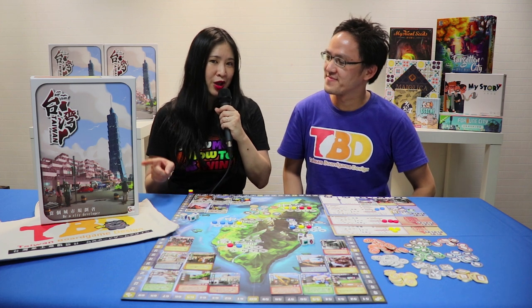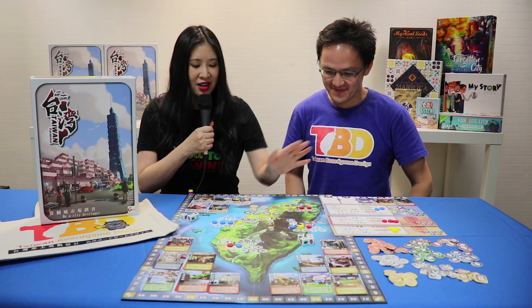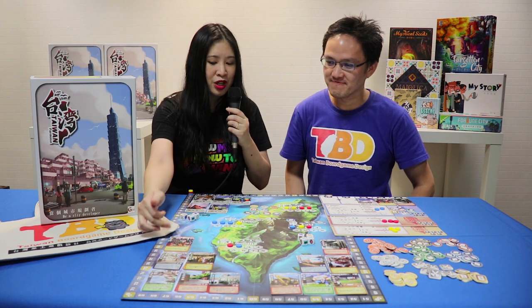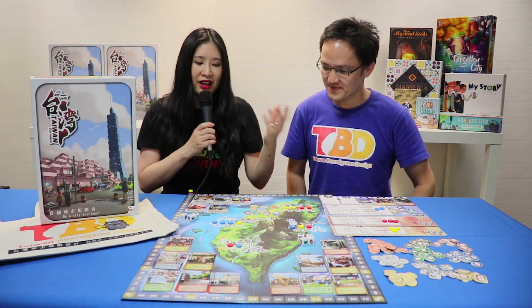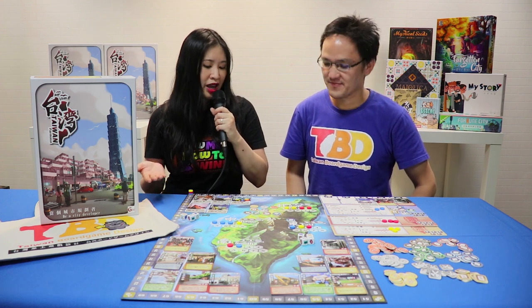So one of the games they're going to bring to Essen is Taiwan — of course, right? So we can see right here, this is very familiar to me. I grew up in Taiwan, so this is the map of Taiwan. I see a lot of cards that have resources on them. This is a tableau building game, which reminds me a lot of games like Dominion, but it's not a deck builder. So Smooks, tell me a little bit about how to play Taiwan.